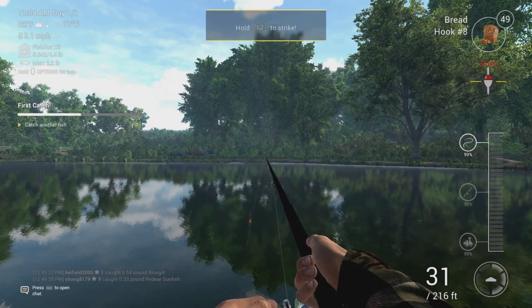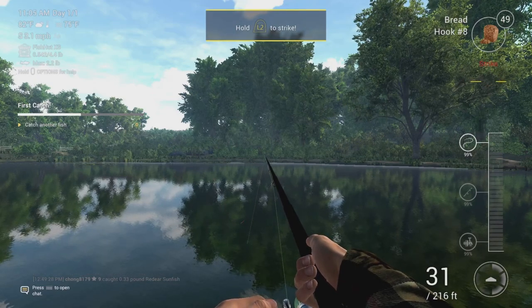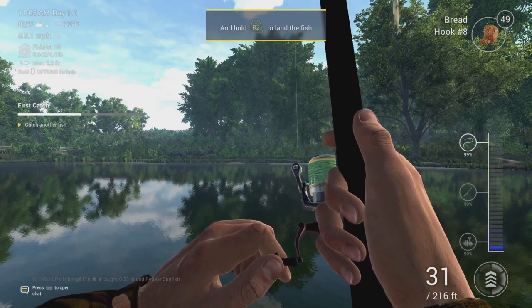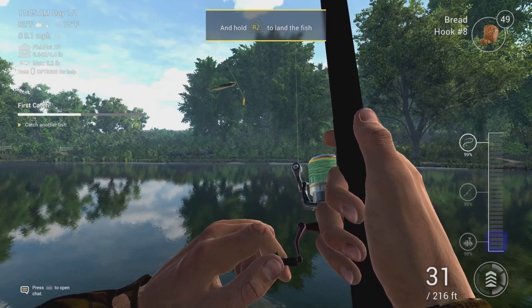Oh, we got it! A bluegill. Let's keep it and try to catch another fish. Press R2 to make a cast. As soon as the float sinks - yes, okay. It's L2 to strike in Fishing Planet.